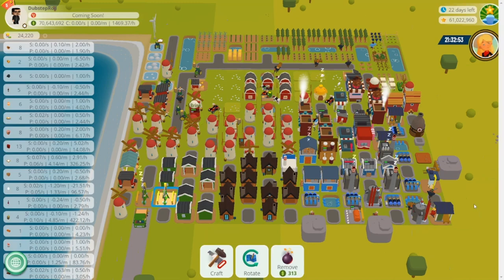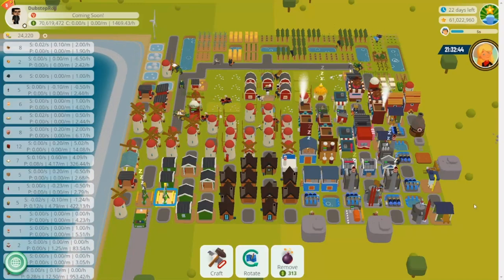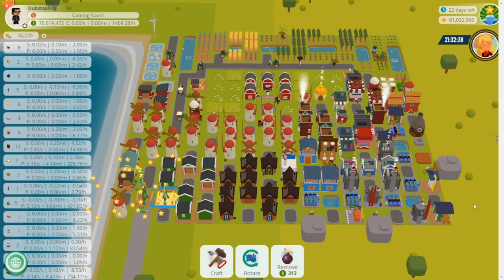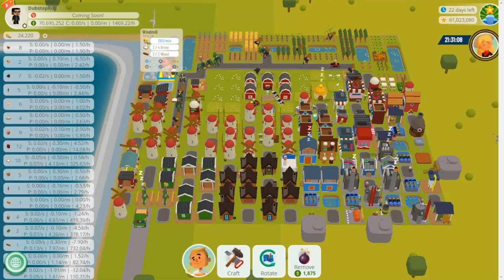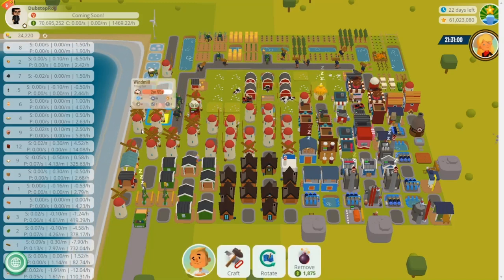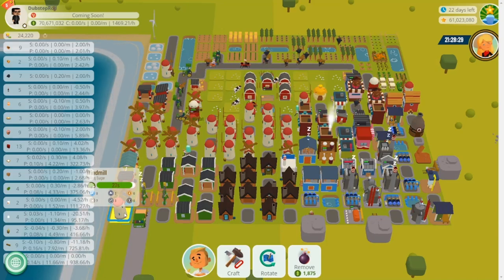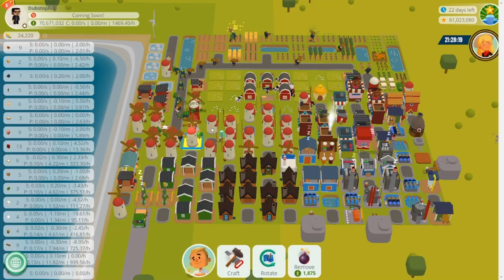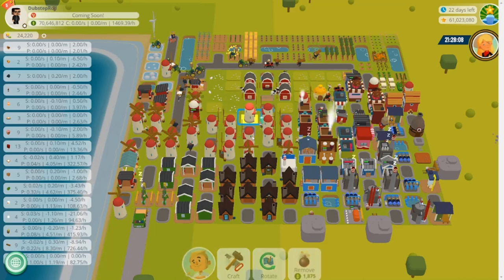I'm not going to explain how every single item is crafted, but if you want those details I recommend watching my food parcel and gift parcel build showcase videos. I have seven windmills crafting salt — one green timer and six red timers. I have 12 windmills crafting sugar — one green timer and 11 red timers. I have 11 windmills crafting flour, all red timers.